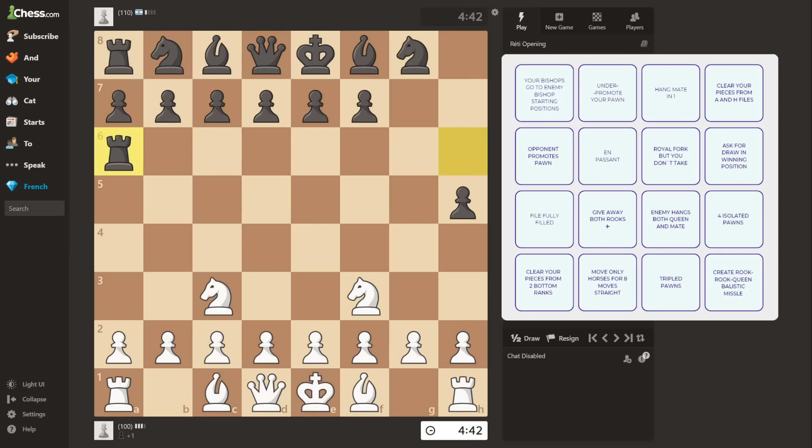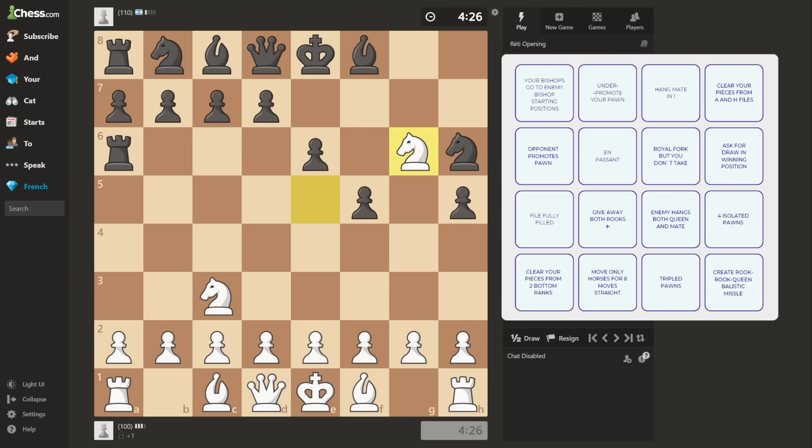Rook K6. Knight up, knight down, knight up, knight to the right. One square down, now we find the next goal. Since I already got this square, the most obvious idea is to look at its related squares. But after seeing 'create rook rook queen ballistic missile,' I seriously have no idea what that means, so I'll just do the vertical line instead.